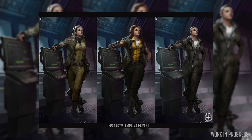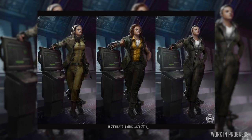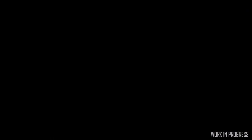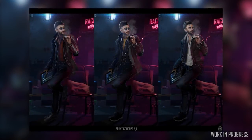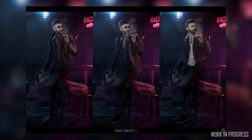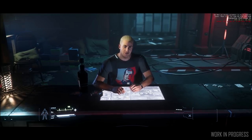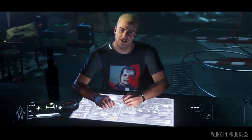We've seen a lot of Bataglia over the past few weeks. Although her animations are still being polished, it's great to see her coming to life. Brunt's current version has a different look to the concept, but his uncompromising attitude certainly stays the same. The last character for today is our pal Klim, whose dialogue and animations are being fine-tuned and tested.